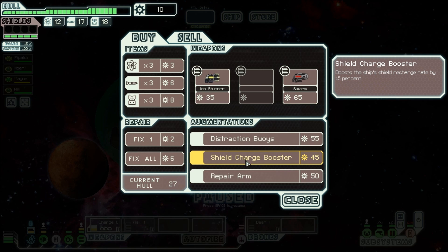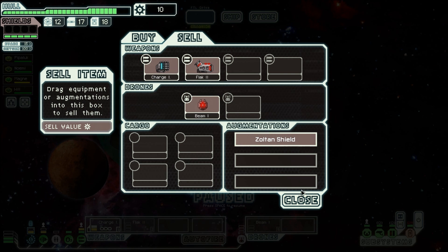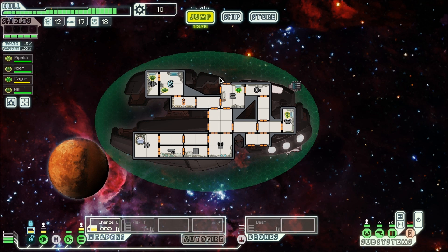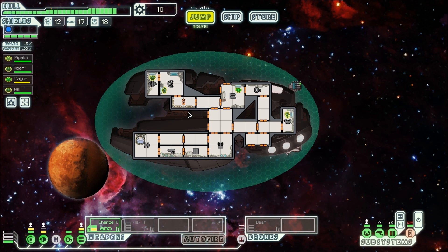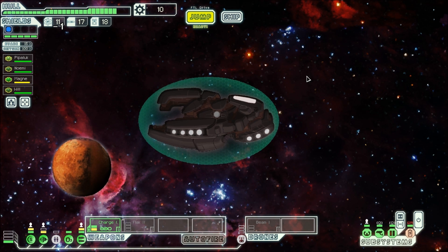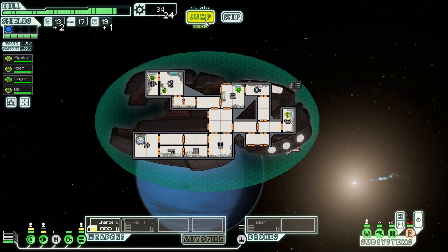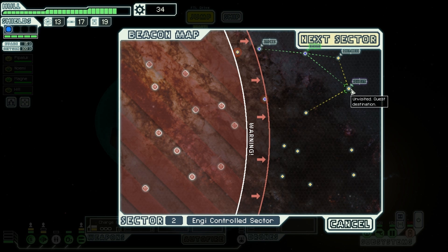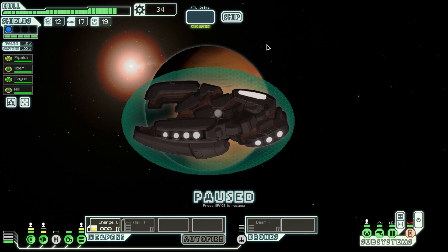There is no way I'm passing up the purchase of a Flak 2. Repair arms are nice. Shield charge booster — boosts the ship's shield recharge rate by 15%, that's really nice. I unfortunately can't sell anything to get that. I could sell my Zoltan shield — that would be a mistake. So how much is it going to cost me to upgrade the weapons? 25. So I need 25 to upgrade my weapons, and then I will feel awesome with a beam-Flak combo — it's going to be pretty good. I think it probably doesn't have much — 24 scrap? That's nice.